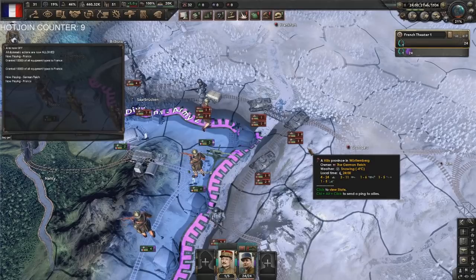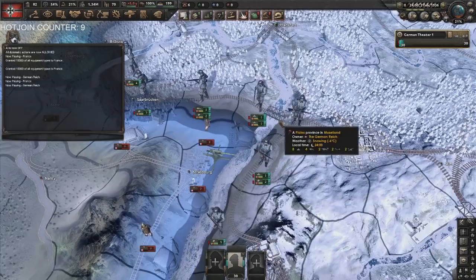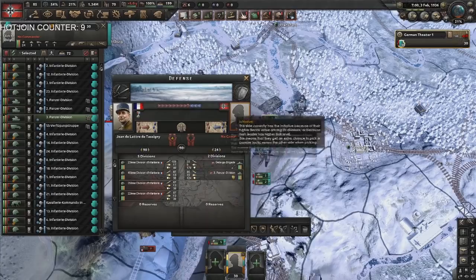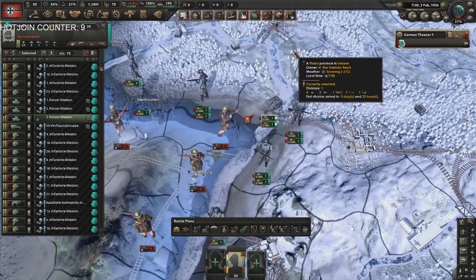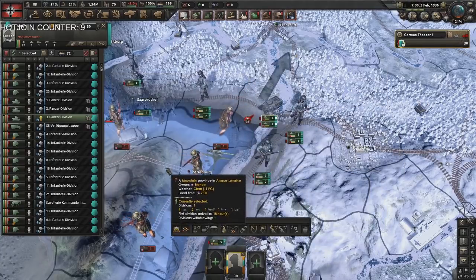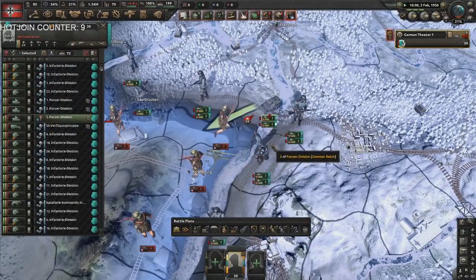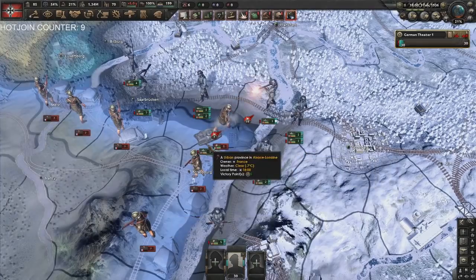If we tag over to Germany, you're like, oh no, this is bad. We're getting attacked on the Maginot. It's not really great for us. Worry no more. You start retreating, and then you click on the tile behind where you're getting attacked from. And if you wait a second — boom! You're now on that tile.